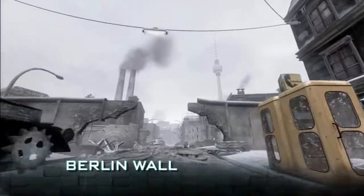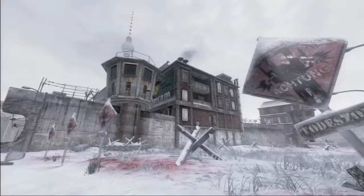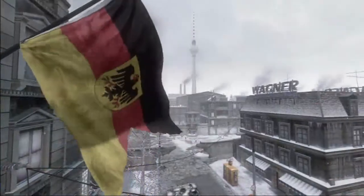Our large map is Berlin Wall. This focuses on the Checkpoint Charlie area of Berlin, putting you fighting on the two different sides of the wall — East Berlin versus West Berlin.